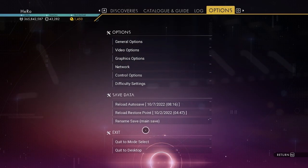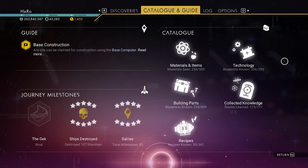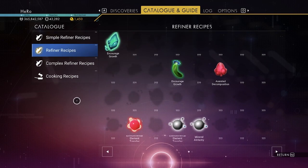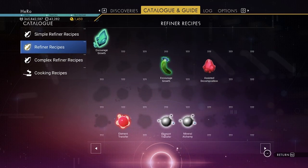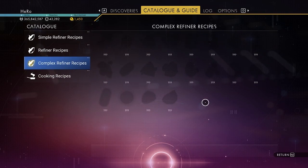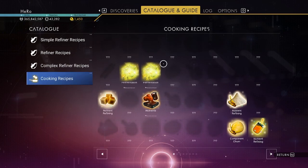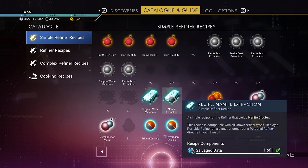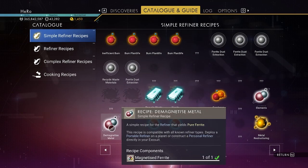Let's see the log - the categories. Look at this! We can now see recipes. We can see all the refiner recipes from here, like the stuff we've refined before. Let's see the complex recipes - seems I haven't found any yet. You can see the recipes for things you've already made. It shows you refiner recipes and how to get things like salvage data and runaway mold.